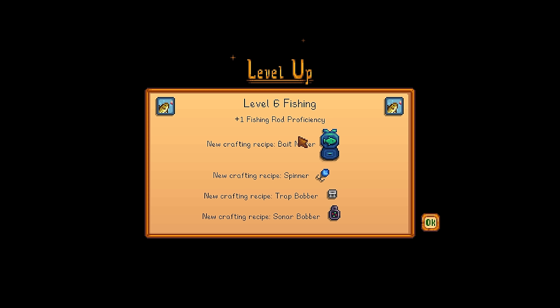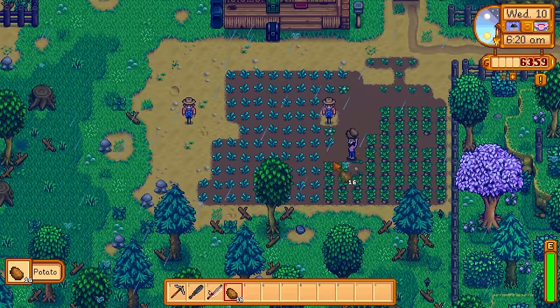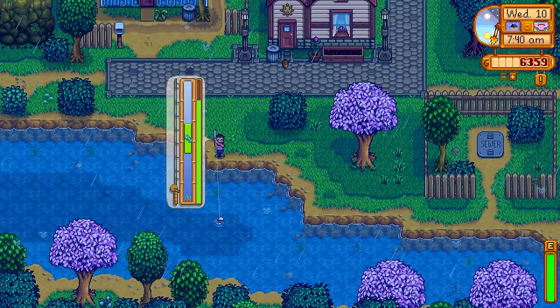Level 6 fishing gives me a bait maker and a sonar bobber. The bait maker gives you bait specific to the fish you put in there, and the sonar bobber tells you what fish you're trying to hook up. Both are extremely useful fishing tools. We're now on day 10 and look at all these fabulous potatoes — we still have the kale growing and we're going to get lots of money from this.